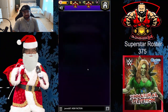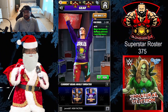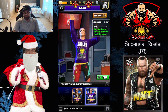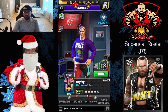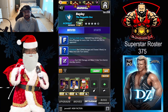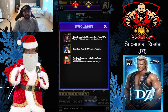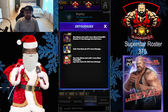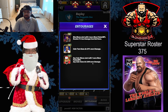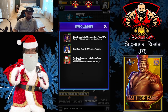Her Christmas sweater gives her the ability to generate two more blue gems, and it's going to come in handy for the setup I'm showing off here. I use the Bailey to Belly suplex, the crossbody, and the bulldog. For trainers we're going to use Jerry Lawler, Christian for extra color turn gem damage, and Santa Hogan.